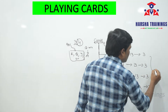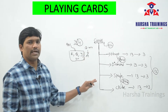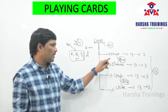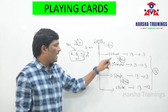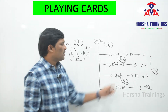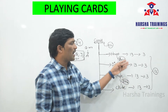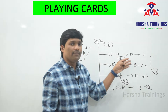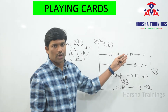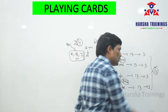Just remember these key points: From a pack of 52 cards, there are four suits — Heart, Diamond, Spade, and Club. Heart and Diamond are red color cards; Spade and Club are black color cards. Each suit has 13 cards, and each suit has three face cards — King, Queen, and Jack. From a pack of 52 cards, the total number of face cards is 12.